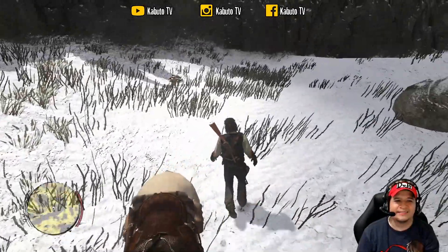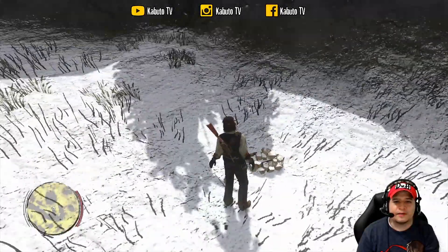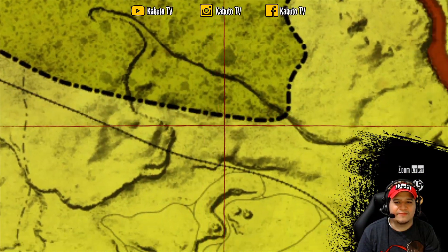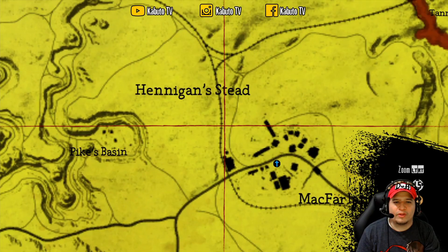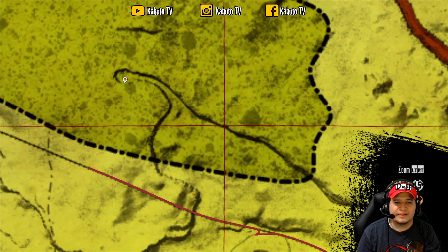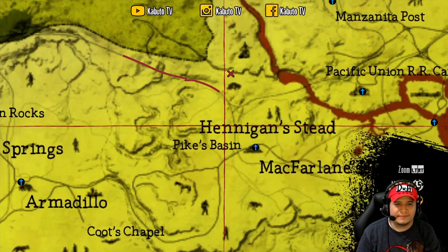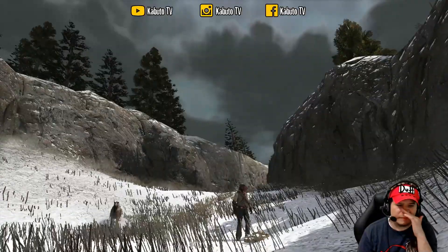Here is the first treasure. You have seen it — it is in this part here. All I did was leave the ranch and go all the way across the entire area, following this shore, and climb up here. That was the best way I found to reach the first treasure.